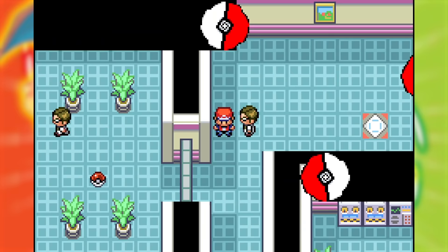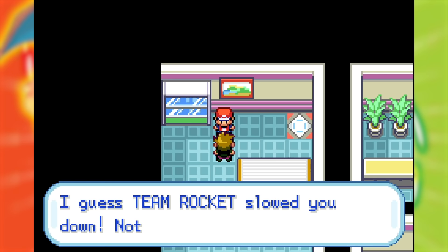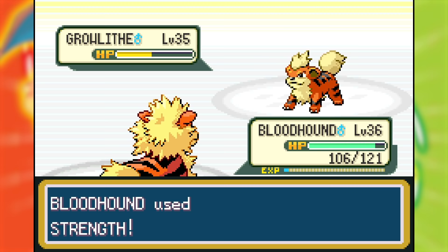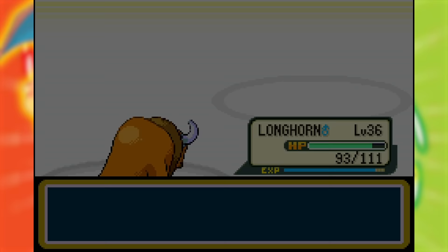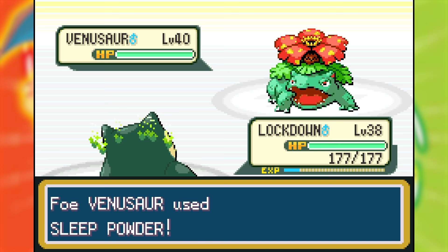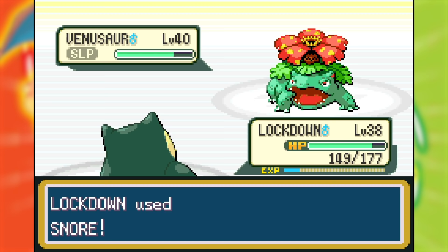I continued my trainer grinding in Silph Co, eventually reaching my next duel with Pokemon Seven in an oddly corporate setting. Overall this battle went very smoothly, with me taking out all but one of his Pokemon without any of mine going below green HP. That final Pokemon was the cursed Sleep Powder Venusaur, so right away I had Lockdown give it a taste of its own medicine by using Yawn. It immediately Sleep Powdered me back, but this time it didn't matter since Lockdown had Snore, allowing it to still attack despite being asleep. Then it woke up immediately so the second Snore failed, but that was fine since Venusaur was now asleep and I could Body Slam it into oblivion.